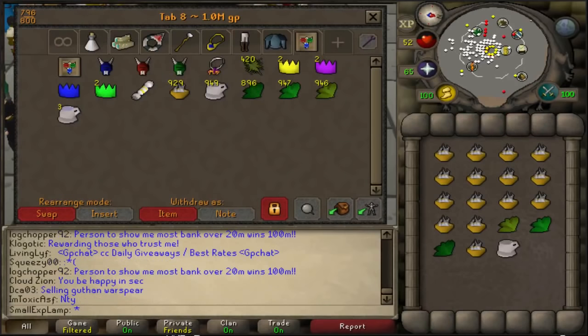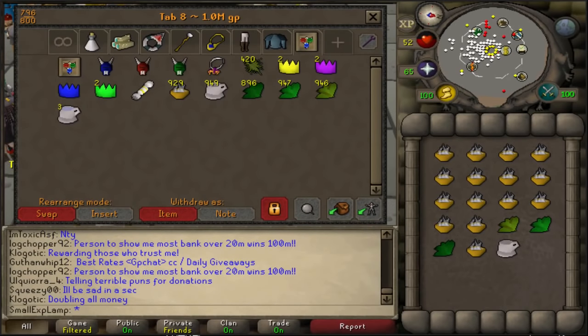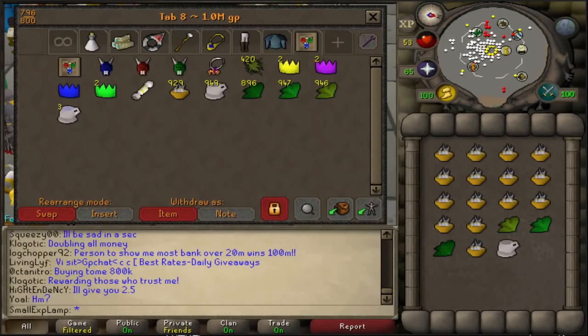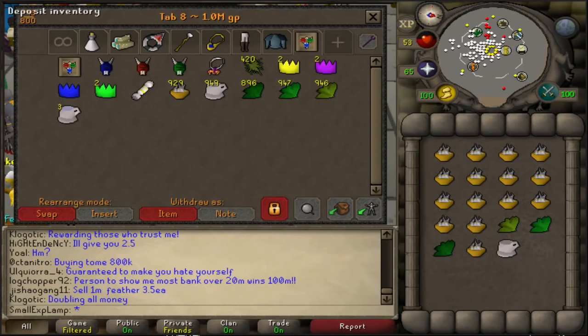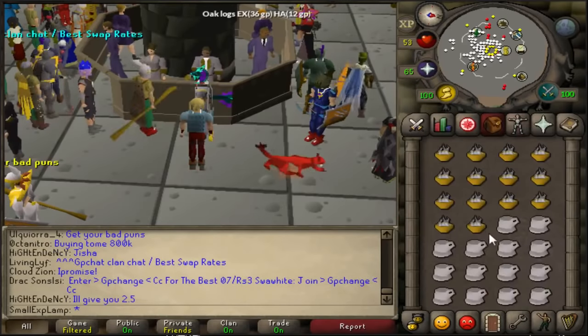So if you do 714 times 14, that will be a total of pretty much 10k on the dot to do this. I'll speed up the clip showing you guys how I do this. So now I'm going to show you guys how to do this — you're going to want to grab 14 Bowls of Hot Water, 14 Empty Cups, and just click away.